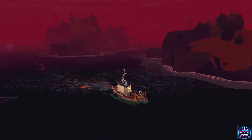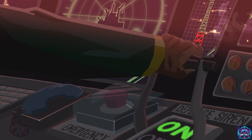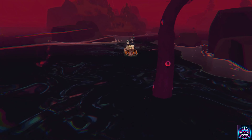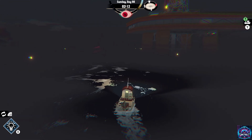From the moment you set foot — or rather, your fishing boat — near the Iron Rig, you can sense the foreboding aura that permeates the place. The story kicks off as you're recruited by the Ironhaven Corporation, a shadowy entity that's definitely up to no good. Your task? Manage the spread of a mysterious dark liquid seeping from the ocean's depths, threatening the entire region.